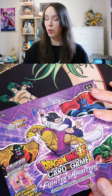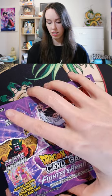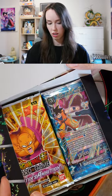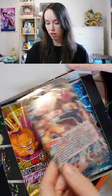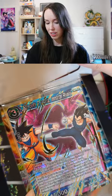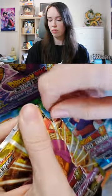We're now up to opening our boxes of Fighters Ambition. Let's see what kind of box topper we have. Oh, that's nice! SR Sun Goku and Vegeta Immortal Rivalry.